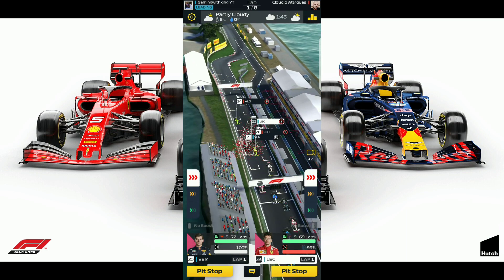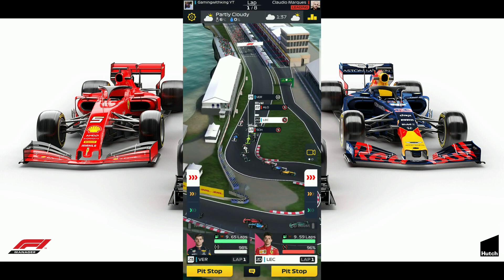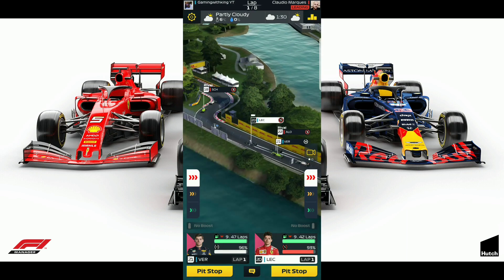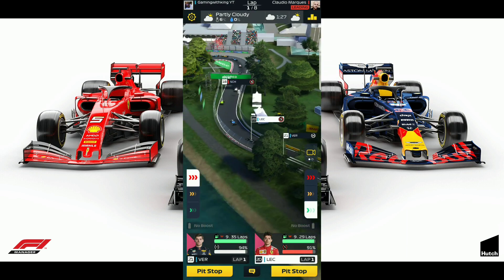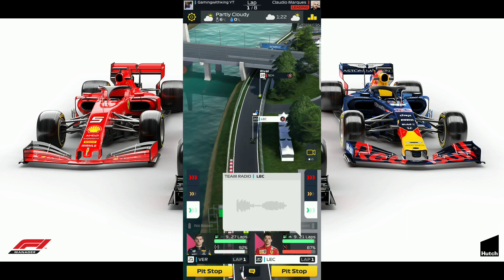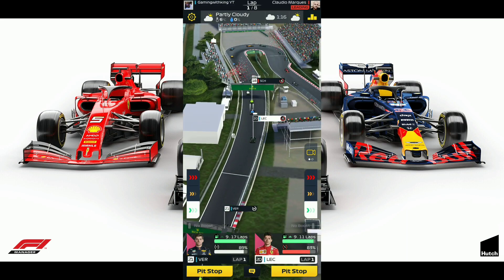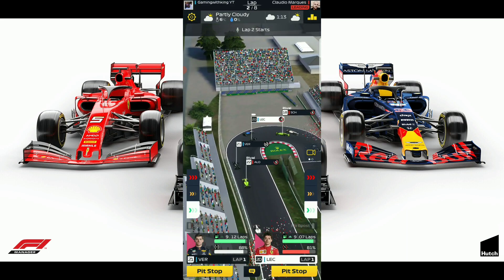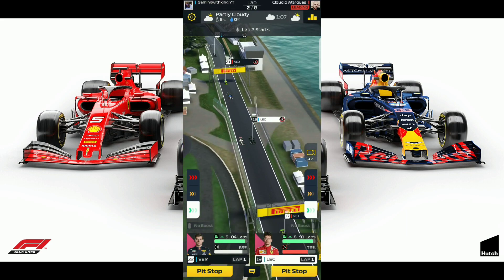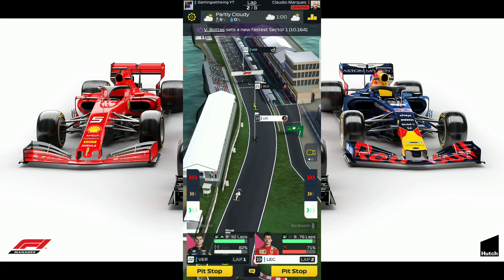Let's cut down, boost back up so we can get clear of those softs up front. That didn't cost us any positions — nice. We're going for four laps, look clear, then five laps for Verstappen, come back to soft tires, boost to finish. We're going four laps, look clear, come back to hard tires, boost to finish. We should give some support to Verstappen as well.